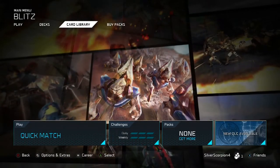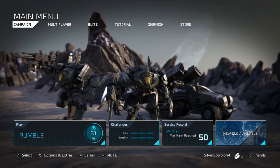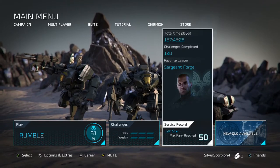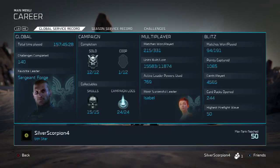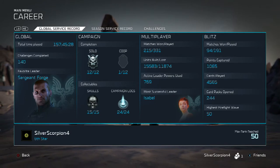All or Nothing is play all the cards in your deck at least once in a single Blitz match. Stack the Chips is gather 150 energy crates over any number of Blitz matches. And Jackpot is play 777 total Blitz cards over any number of matches.